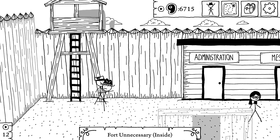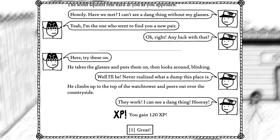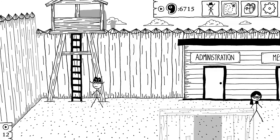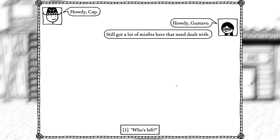Alright, we're back. We met — can't see with my glasses. Yeah, I'm the one that went to find you a new pair. Oh, alright. Any luck with that? Yeah, try these on. Takes a chance to put them on. Well, I'll be — never realized what a dump this place is. He climbs up to the top of the watchtower and peers out at the countryside. They work! I can see! Hooray! Good for you.